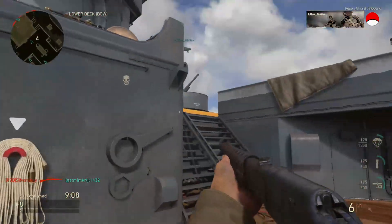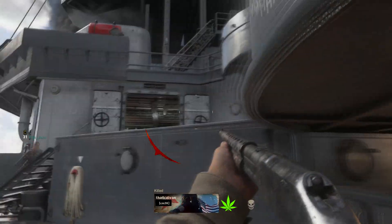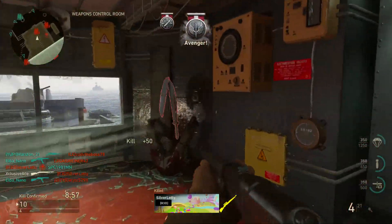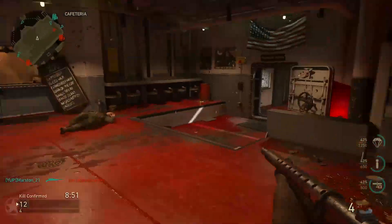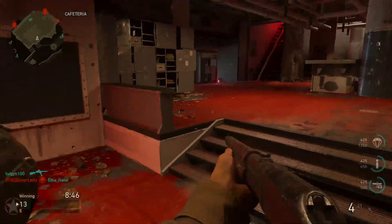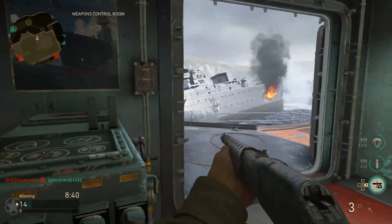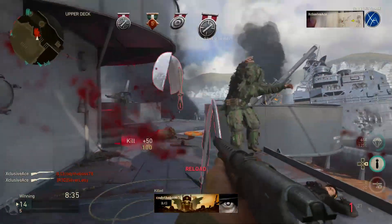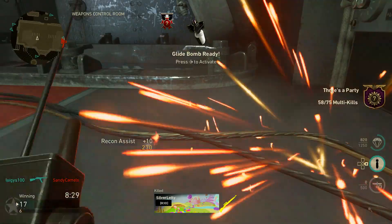Beyond the 15 meter range the shotgun deals literally no damage — the pellets just fade out of existence. As for Advanced Rifling, according to the hard stats it increases your ranges by 13% but reduces your long range damage. However, when I hand-test this I don't see any noticeable difference to the one-shot kill potential, and the only observable difference is it increases your ability to get a hit marker beyond 15 meters.